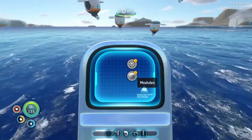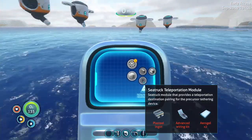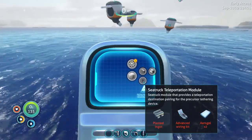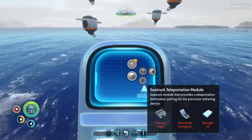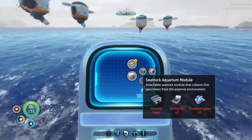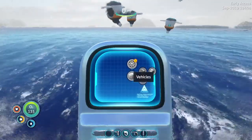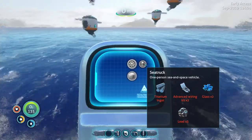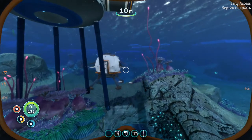What modules do we have available? Sea truck teleportation module, plasteel, aerogel - I think we can do all of this. I thought we had some gel sacks but maybe we don't. Titanium is becoming our biggest problem. There's an aquarium module - interesting, you can just drive around and collect fish with that. We need another titanium ingot, two glass, and a wiring kit. Not sure about lead. We're freezing to death - let's get back in the water.